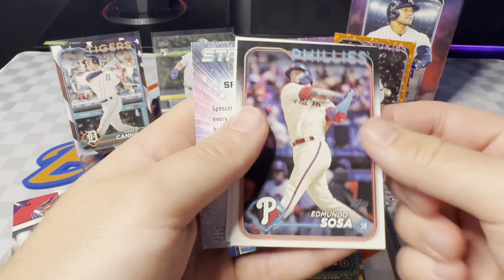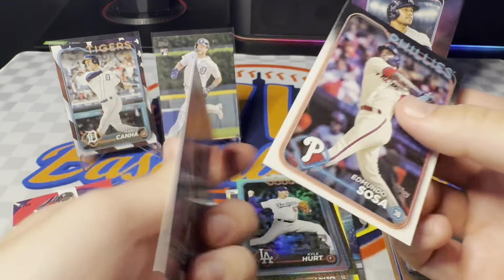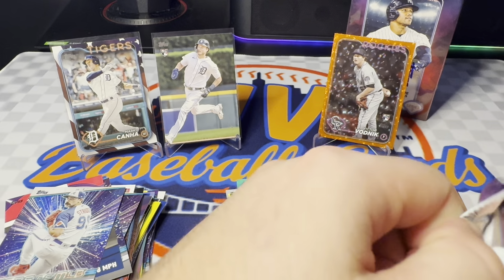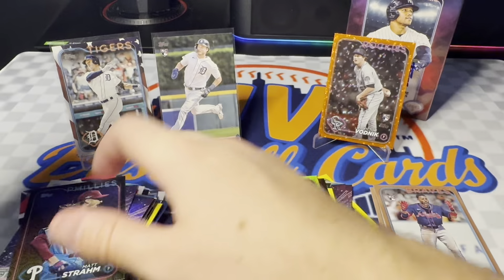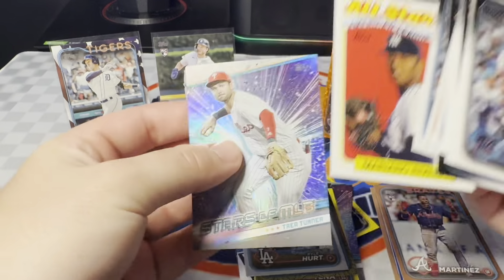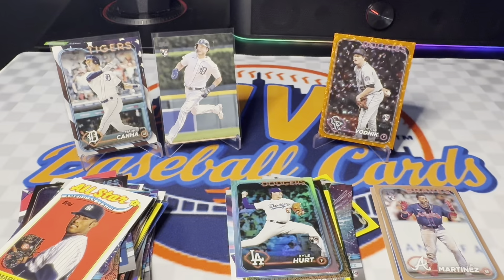Another parallel here — not numbered, probably a rainbow — rookie Kyle Hurt. I feel like he might be having a decent season. Strider on the back. Last one is a Matt Strom — another base — so four for four again on the base holiday parallels. Tree Turner and Mariano Rivera. Nothing too insane on that first blaster — we did get a rookie rainbow foil and a rookie orange, but nothing like the Independence Day or the true photo from the hangers.